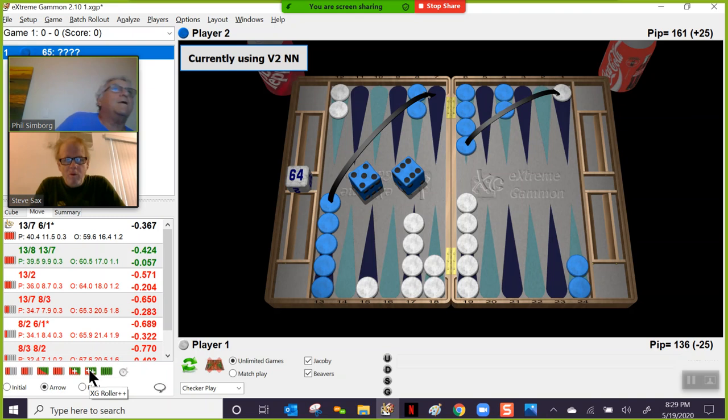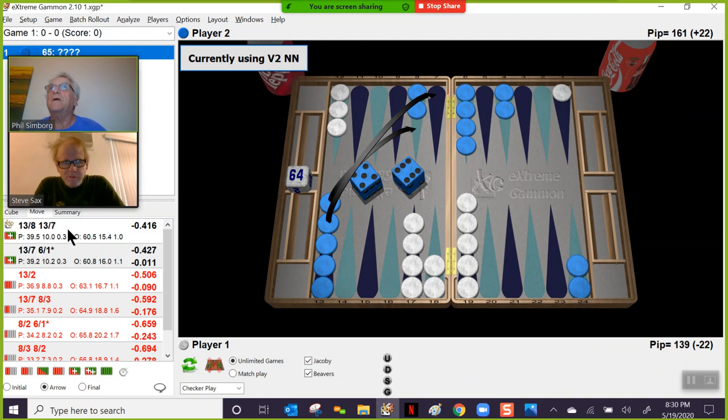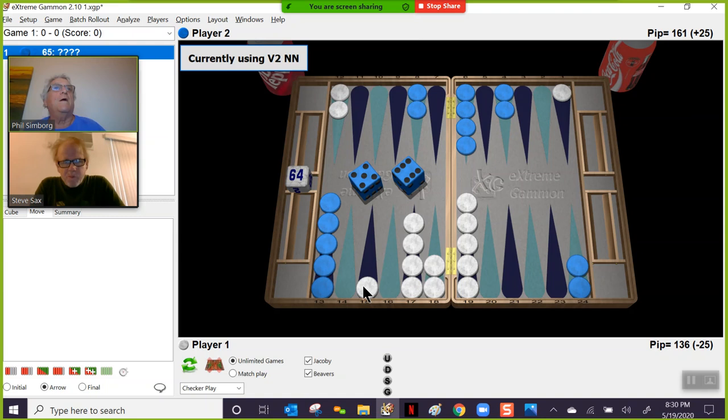I made the wrong play and brought two down. Steve hit the nail on the head — if you don't hit here, you're just giving your opponent so many good things to do. I tested the hypothesis by removing that builder, and the play becomes very, very close — within 1%. So the fact that the builder is there shows Steve was thinking correctly. You're taking away all the rolls that builder helps for — the 5-1 and 6-2 making points inside. Too many good rolls taken away by not hitting.